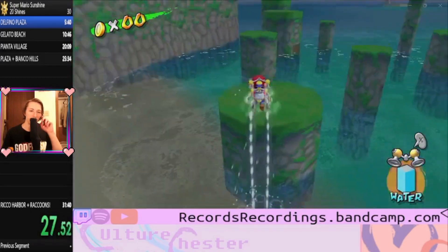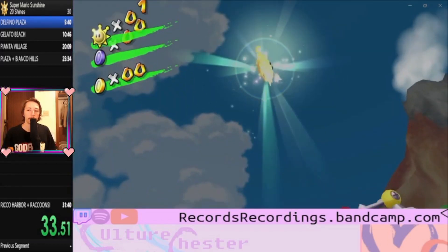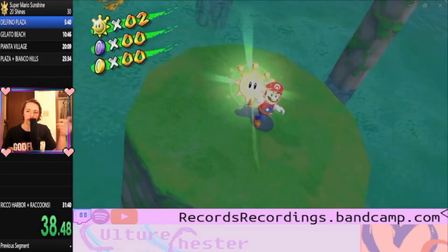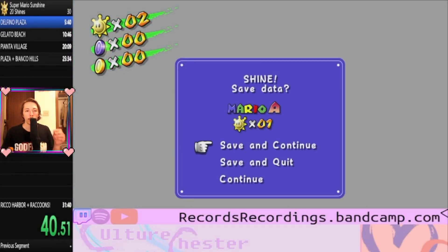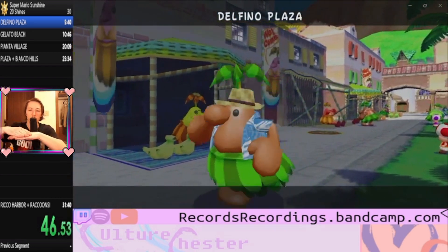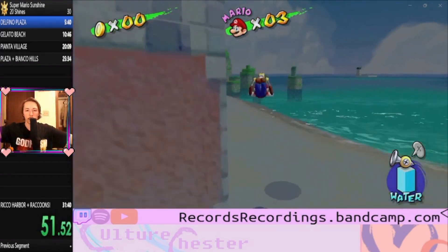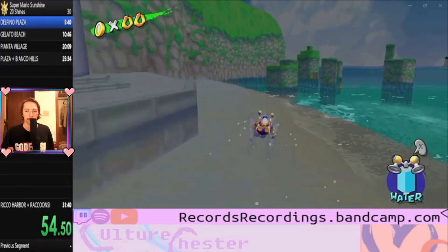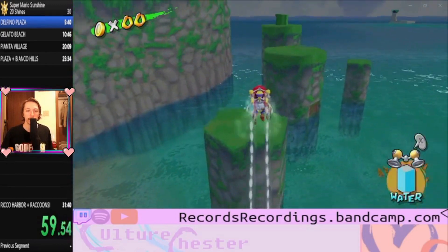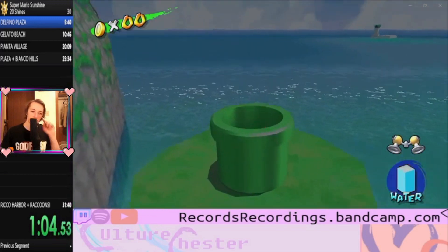Right off the bat we're going to get into some speed tech — buffered spin jump. You do a spin jump, which is a normal mechanic: spin the analog stick and press A. But if you do that input early, like right before you hit the ground, let it buffer — Mario will land, take a couple steps, and then do the spin jump on the first frame possible, which will be much, much longer. They can vary in length too, and they're just super essential because they're way longer.